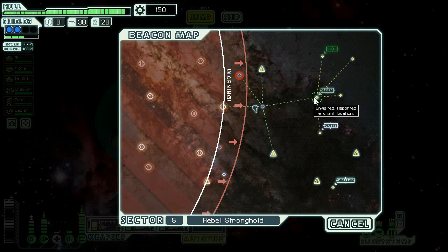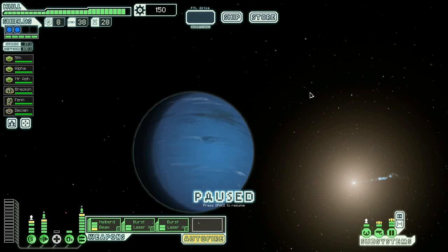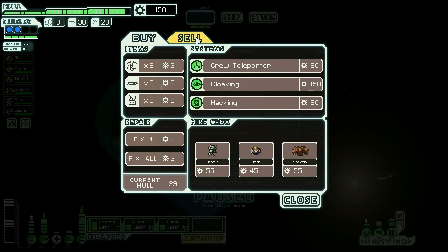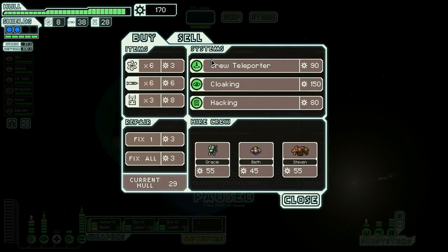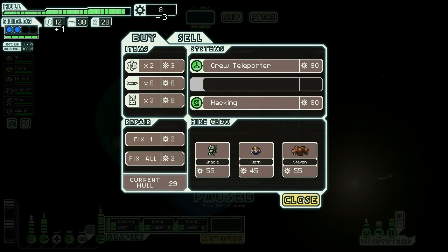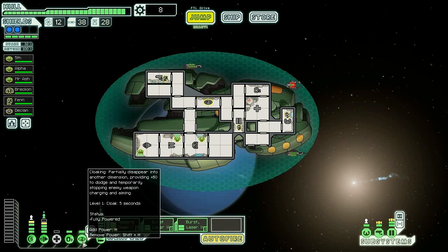19 scrap — we've got 150, so we're rolling into this store with 150 scrap, which is fine by me especially because that means I can get cloaking. I'm seriously considering it — I don't think I'm going to bother with hacking. We're going to sell the backup DNA bank. Yeah, I'm going to buy cloaking and buy four fuel and we're going to be good.